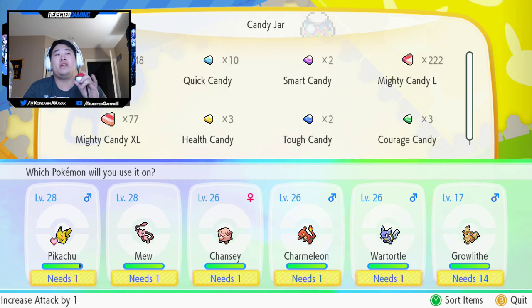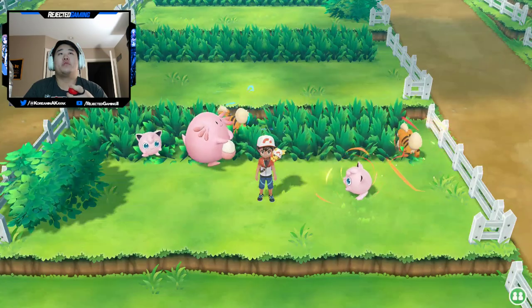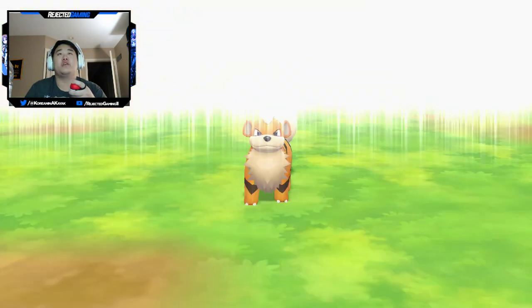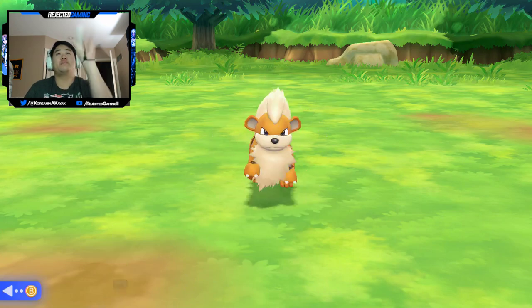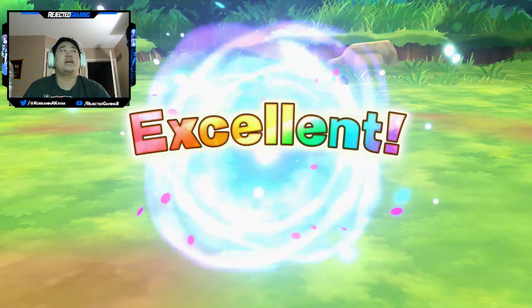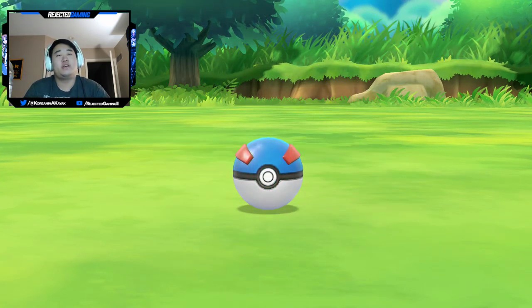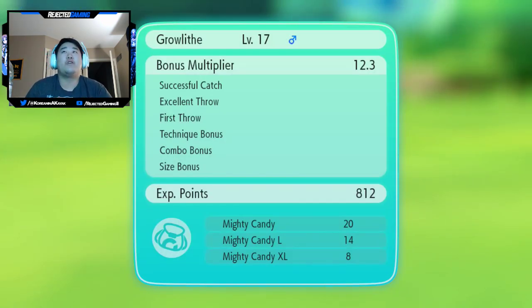You can see Pikachu's 28, Mewtwo's 28, Chansey's 26, 26 Charmeleon, 26 Wartortle, and a level 17 Growlithe. Let me fight this big Growlithe and show you exactly how much XP you get. You need to hit the excellent throw to really maximize. I got it — now it needs to catch. Please catch, just as a demonstration. 812 experience points, 20 Mighty Candies, 14 Mighty Candy Larges, and 8 Mighty Candy Extra Larges.